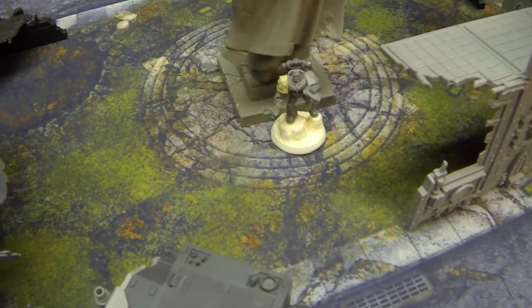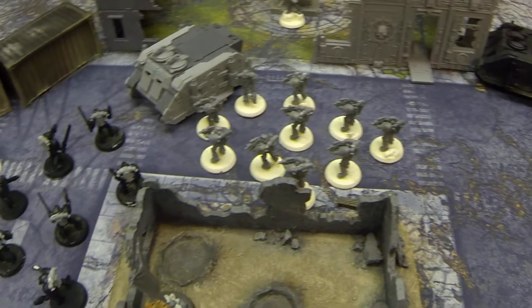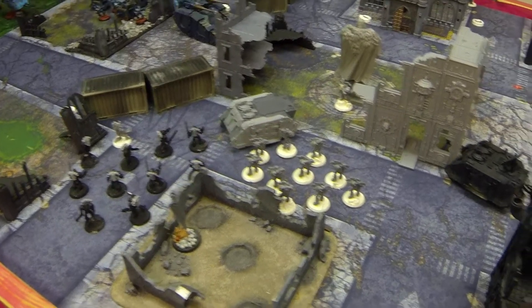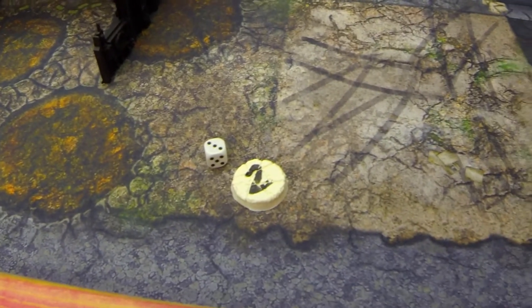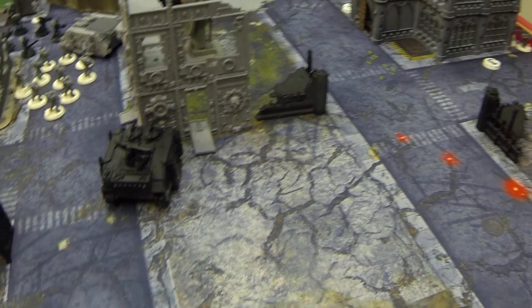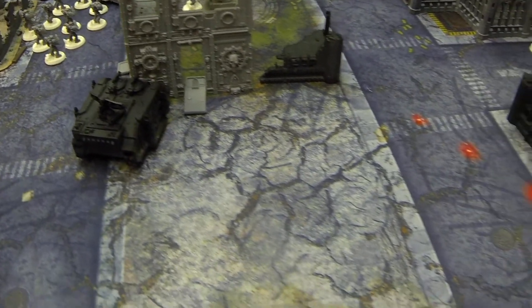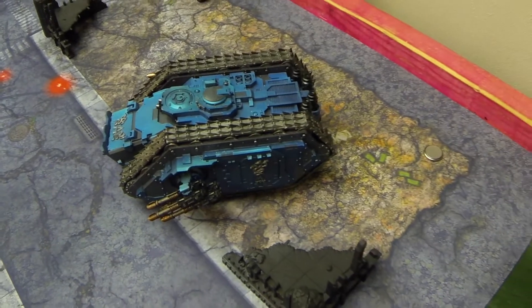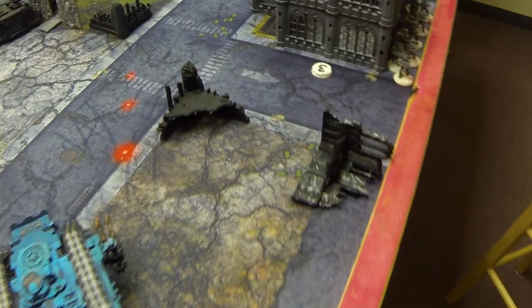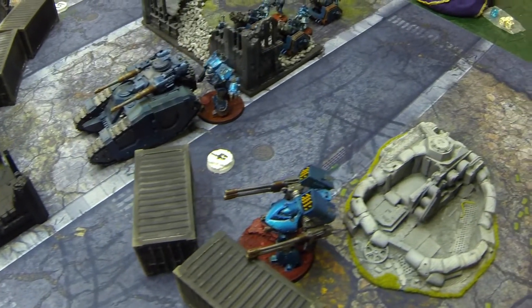There's a Navigator that we're supposed to capture this game. Like a dick, I just infiltrated all my stuff next to the Navigator. And since we were deploying, I spread them out so he would have to stay at least 18 inches away from me. This is my deployment — I got nothing there because everything infiltrated. My Democles was on the corner of my deployment zone. And because it's a dedicated transport, Jay gave his guys infiltrate right next to it, so his Spartan just rolls up. He had his first turn, so that Democles isn't going to stand a chance. And this guy's infiltrated, just ready to cap Objective 3 if they need to.